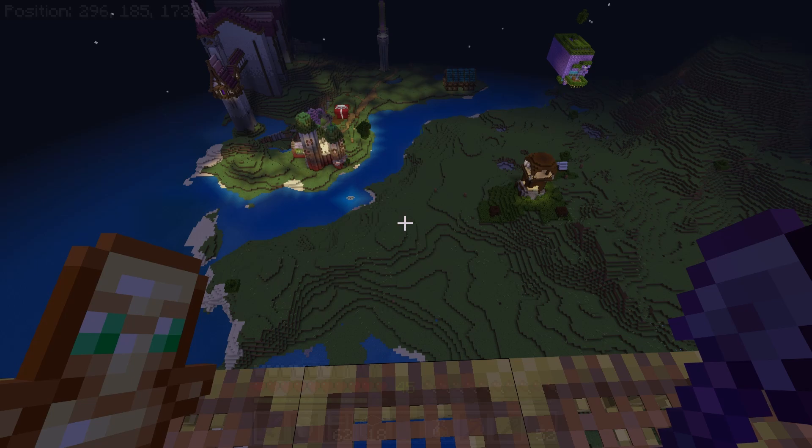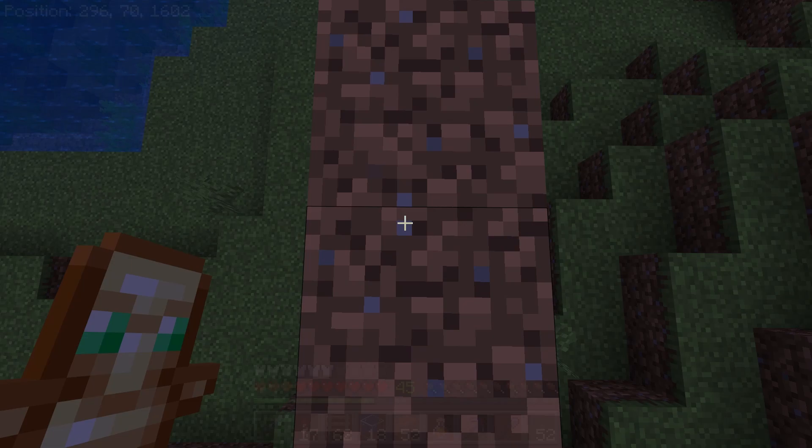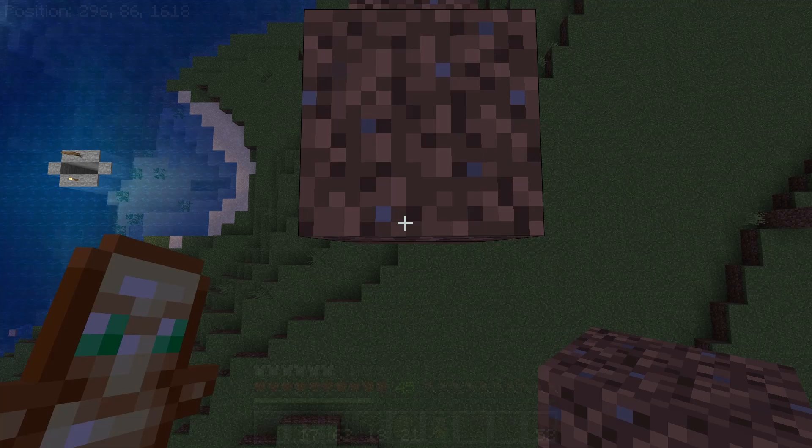Now that I've gotten the basics of the farm complete, I need to make a way for us to be able to load the shulkers in. So I'm thinking just a giant railway staircase thing. I'm going to use dirt and pillar up here all the way so that I can place railings on top. That way, hopefully we can just load the shulkers into minecarts and then push them all the way up — hopefully it will be just that easy.